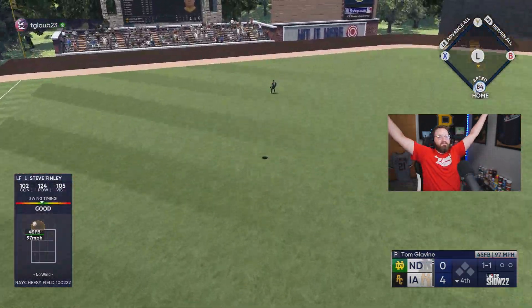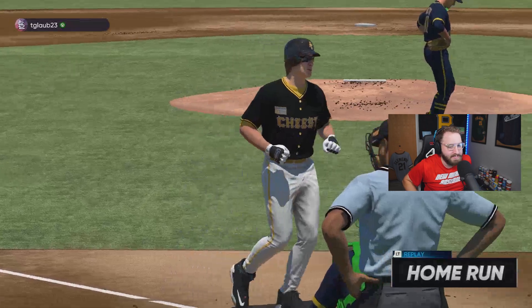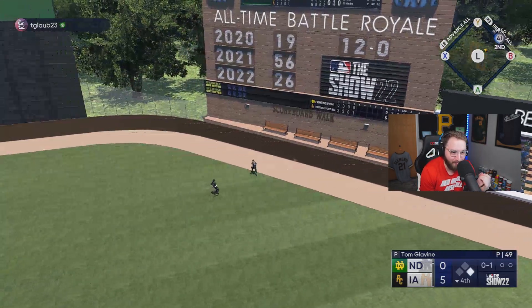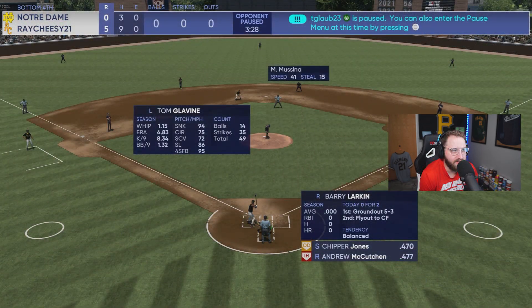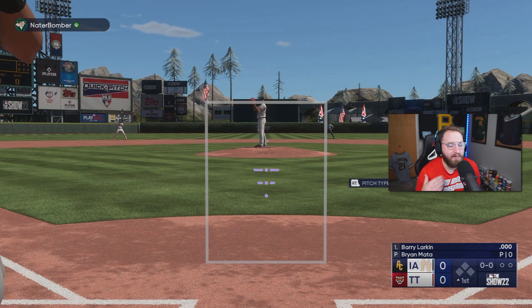Steve Finley again with his second home run — on a pitch way outside the zone. He is that good, folks. Mike Mussina with a double — what is going on? That was a great PCI right there too. Looks like he's going to quit. Barry Larkin was up next — that would have been absolutely perfect to give him one more at-bat. We're going into the event because everybody keeps rage quitting on me, and I want to get a good debut with Barry Larkin.